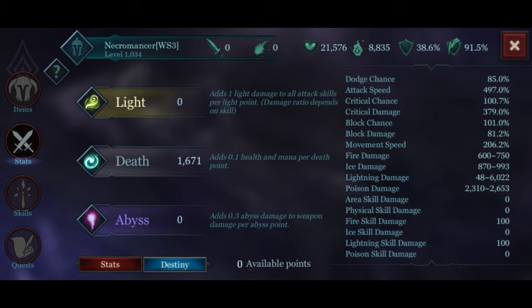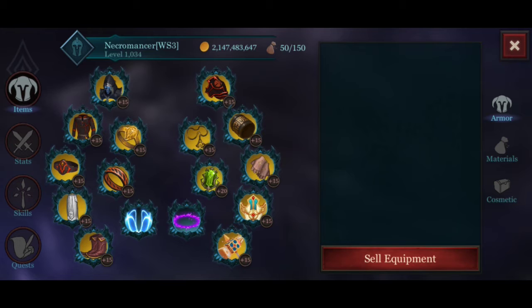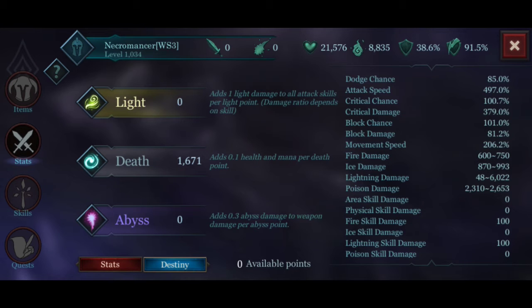I didn't put my destiny points into the abyss because elemental damage doesn't amplify that way. Right now I have a solar strat that has elemental damage but zero main damage — that's okay because I can still compensate my attacks using elemental damage.